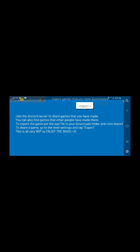So, import games. When you join the Discord server and you go into share games, there's a whole list of people that have posted their games. You can import those. You can basically take them as your own, edit them however you want, and they will show up and automatically go to your Downloads folder.